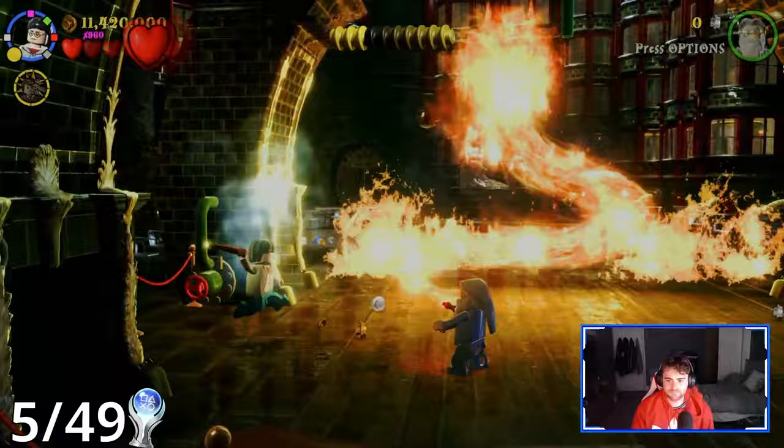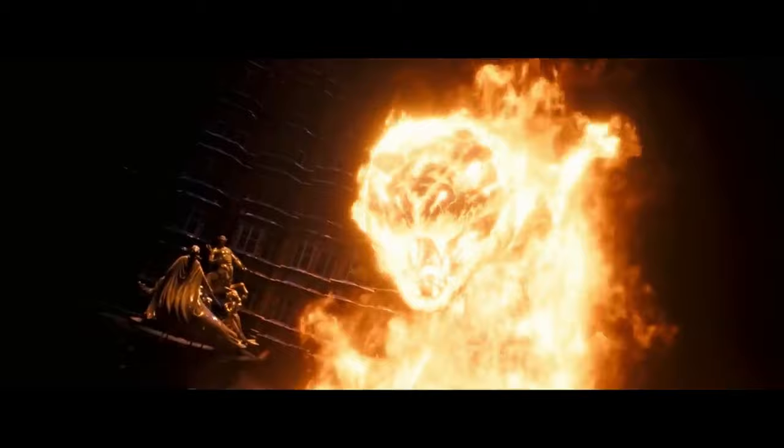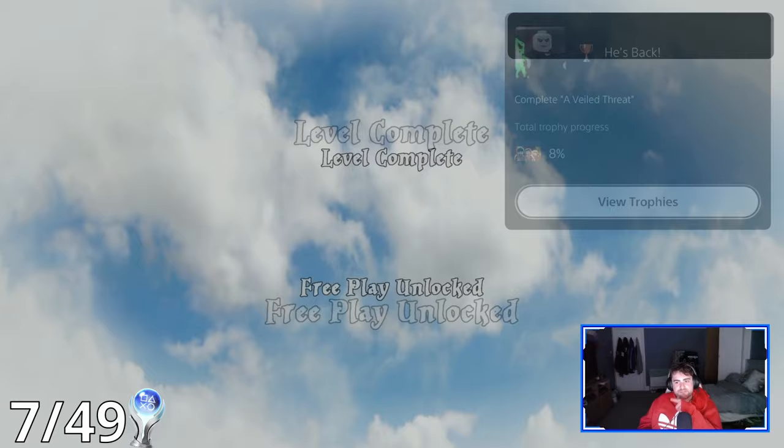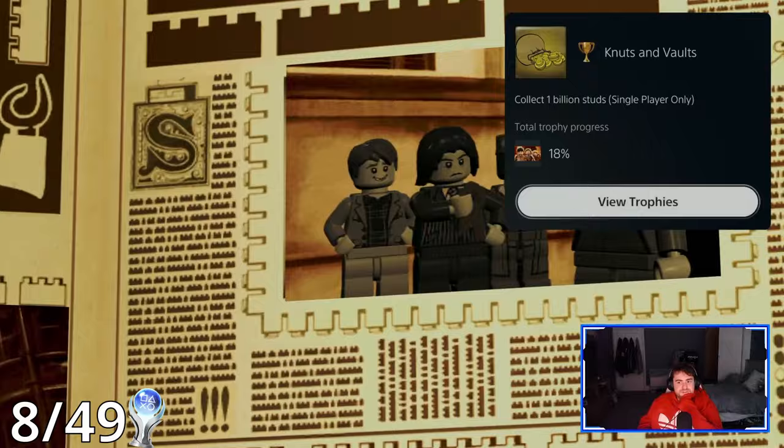And then Voldemort returns once again with a bloody dragon. After Voldemort does a runner, we're rewarded with a trophy for completing the level and completing the Order of the Phoenix, and our first miscellaneous trophy — Nuts and Volts: Collect a billion studs. I thought I would have hit that as well.